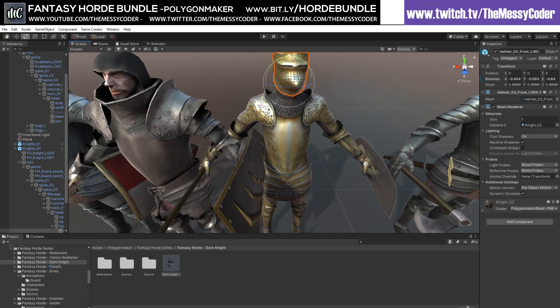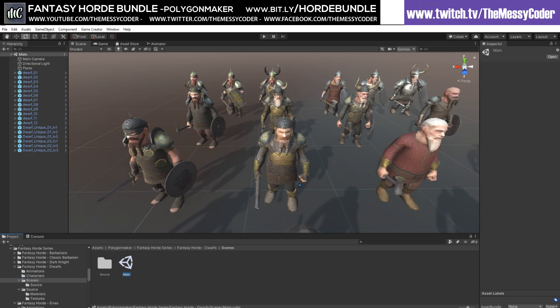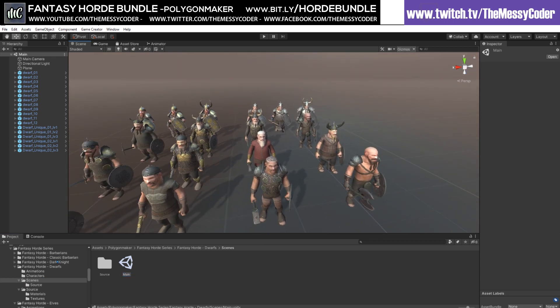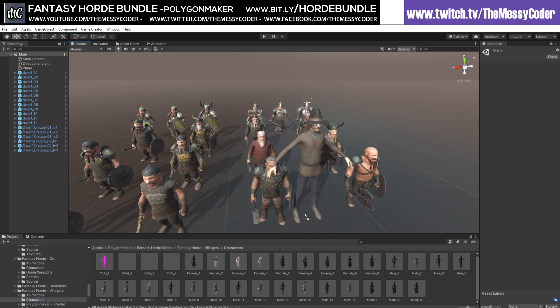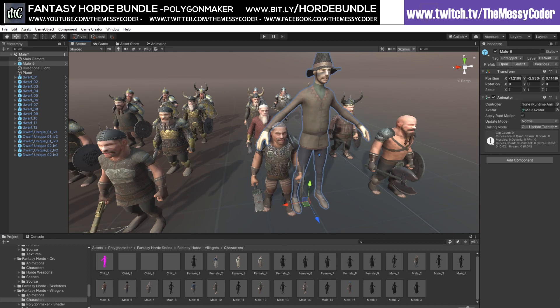Let's pop into another one because there's so many. The dwarfs — actually, I would call these halflings. Why? Well if I drag in a villager from the villager pack, a dwarf would not be that short relative to a regular person. These are more halfling-sized, and they're fatter and stockier.